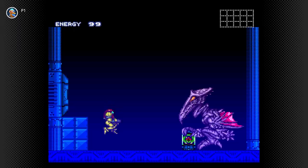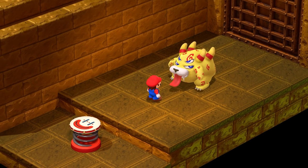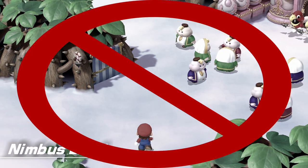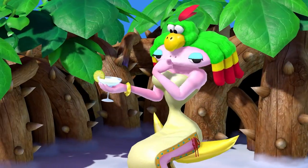We move on to the third easter egg and another crossover, this time from the Metroid universe. This one can be missed and can only appear during one small section of the game. Right after you defeat Balom for the second time, do not go to Nimbus Land. If you've already been to Nimbus Land, you have lost your chance.